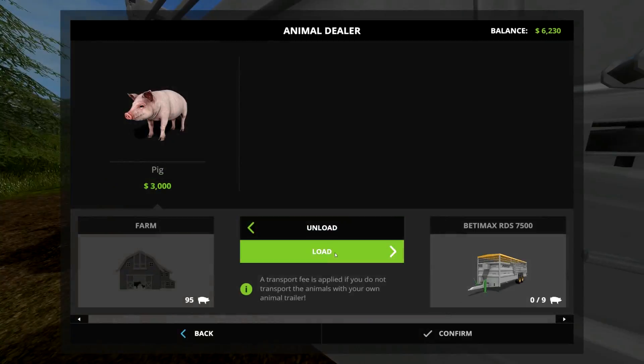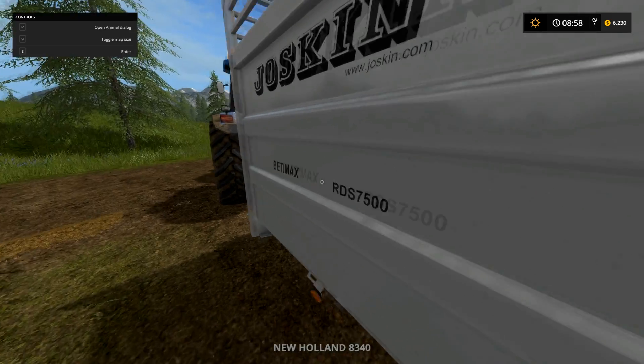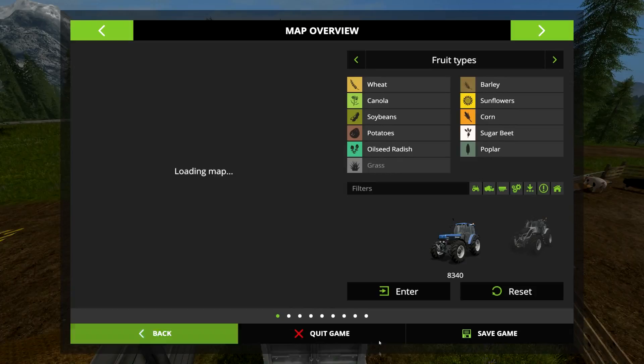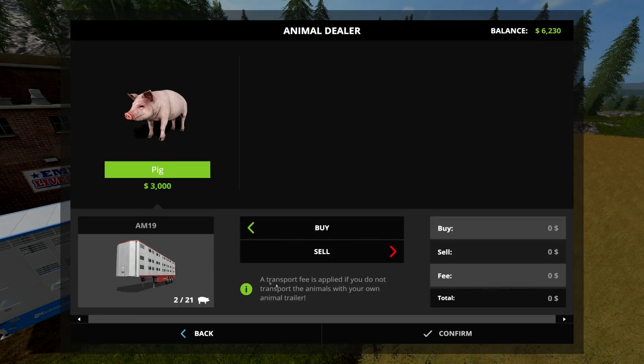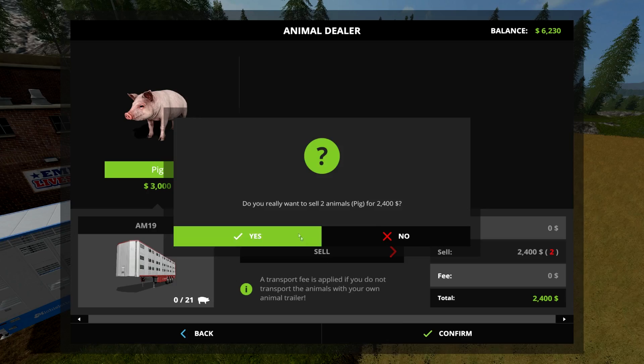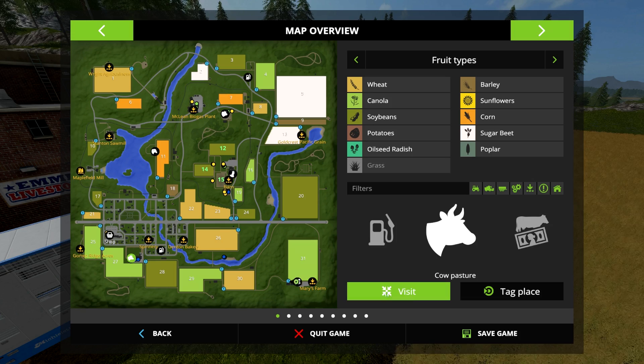If I want to sell those pigs or any other animal, just hit load — you want it to go from the farm to the trailer. I can put in nine pigs without paying any fee. Now when I look in the trailer I have nine pigs; I can drive them down to the shop and sell them. That's all there is to it.